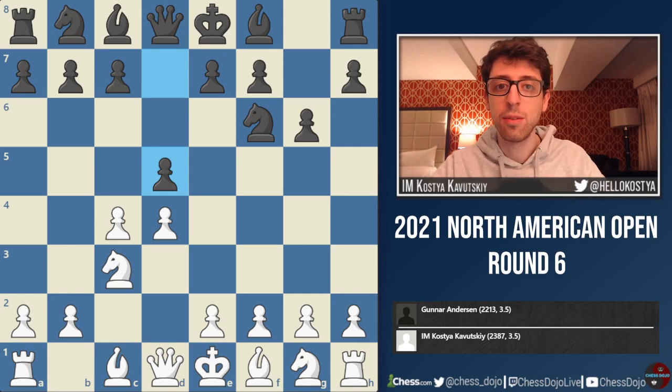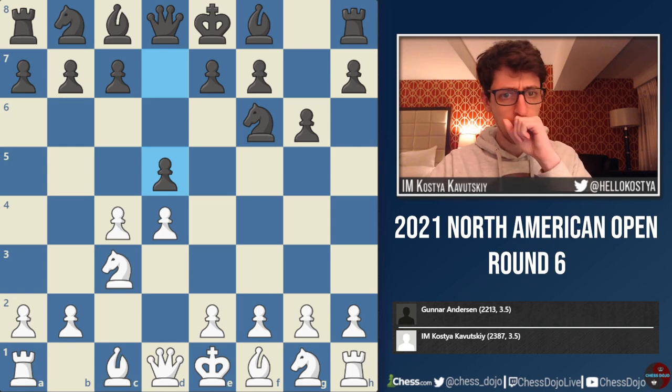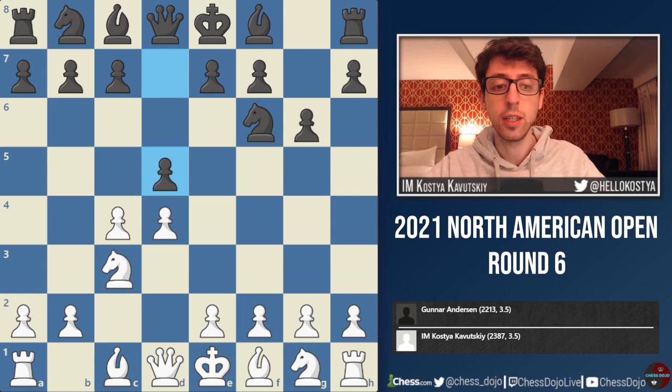Hey folks, I'm back with round 6 from the 2021 North American Open. In this round, I was paired against Gunnar Andersen, who's quite a strong player — around 2200 FIDE and well over 2300 USCF. And yeah, this was another very, very tough game.